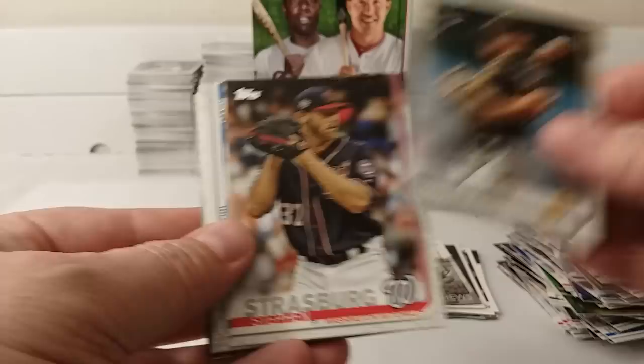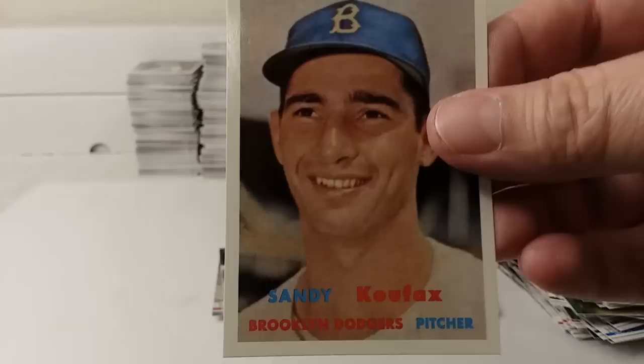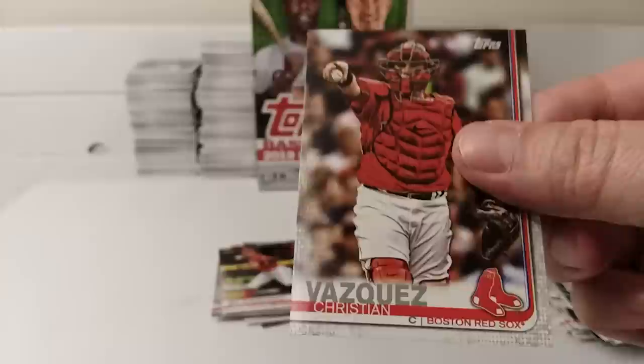Last pack. Kevin Newman, rookie card. Steven Strasburg. Brandon Drury. Rays stadium card. Roman Quinn. There's an iconic card — Sandy Koufax. Tyler White. Kevin Kramer, rookie card. Will Myers. Nicky Delmonico. Dustin Fowler. Troy Tulowitzki. And the last card of the box is Christian Vasquez — Red Sox.